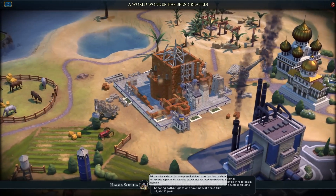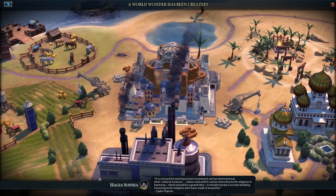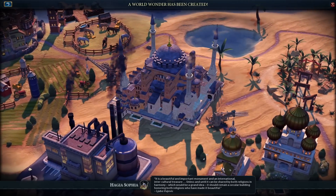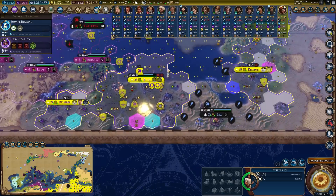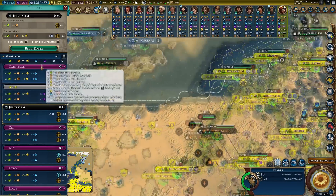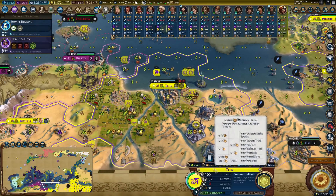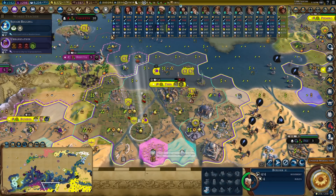Hagia Sophia - this is a wonder that keeps floating every time I build it. It always seems to be floating above the ground, but it's actually put it on the ground this time. That was a two-turn wonder. This city is spiraling out of control - 370 production, and that's with minus 10 on amenities. This city could get even better.